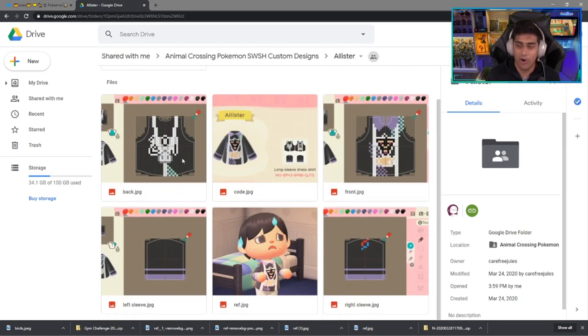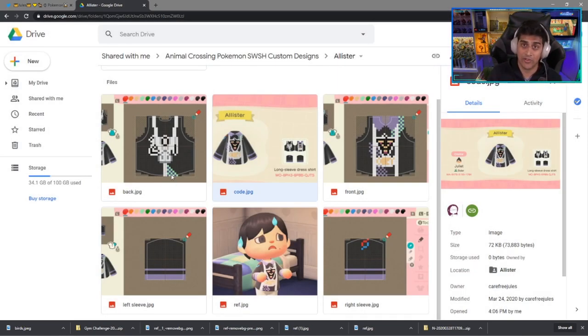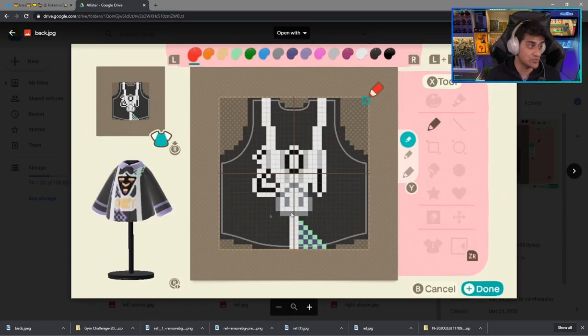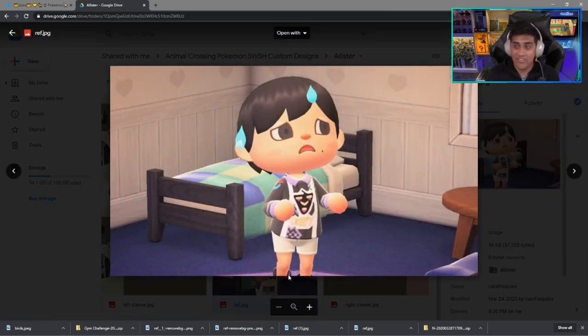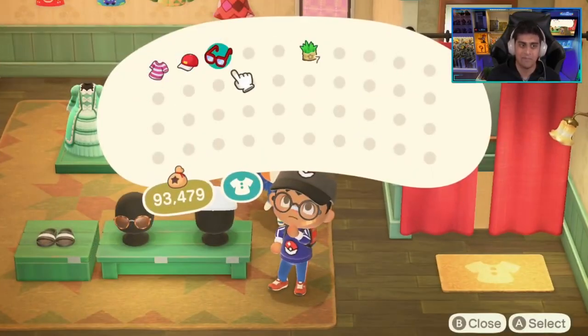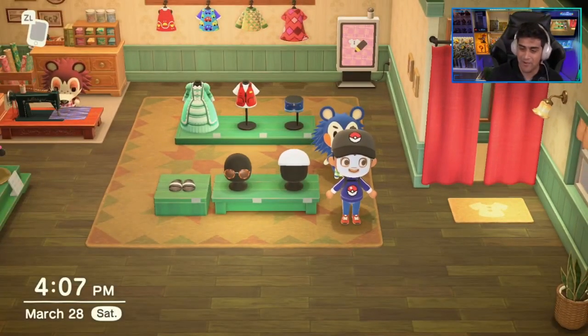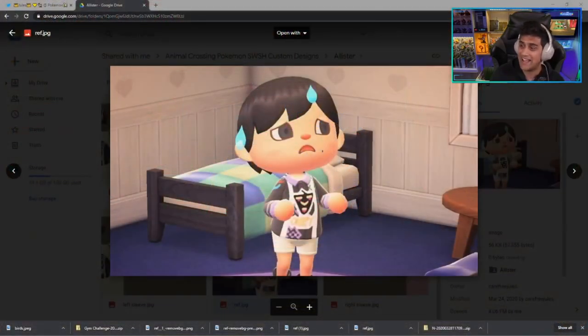Let's click on Allister, who is the Pokémon Sword and Shield Ghost Gym Leader. Here's the code to get the design, and you can be the gym leader just like that. If you want to design it by hand and don't have Nintendo Switch Online, the designs will be in here as well. This is what it actually looks like — really cool. Since Allister in the game has a mask, there's a facial mask you can wear in Animal Crossing. If you wear the facial mask along with this outfit, you should be able to get the perfect Allister cosplay.